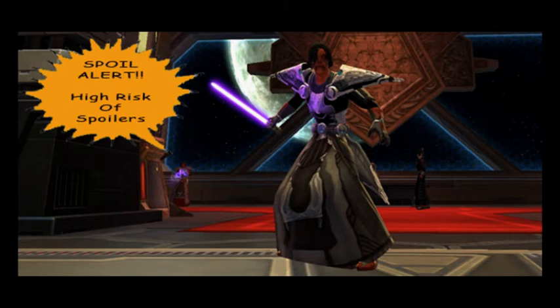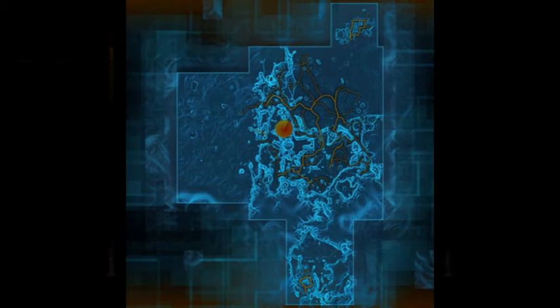For the next quest, you will need to gather seven HK-51 components at several locations. The first will be the Transistor — you can buy it from the Jawa vendor called Kesit in the PVP area of Tatooine, Outpost Zaroshe, for 125K credits. You will also need to buy a Burba Seismic Scanner for 50K credits to search for some of the other components.